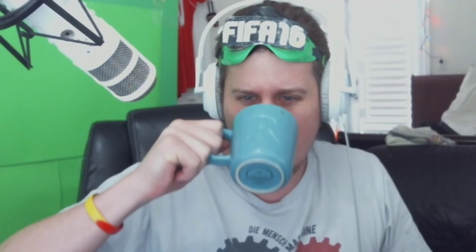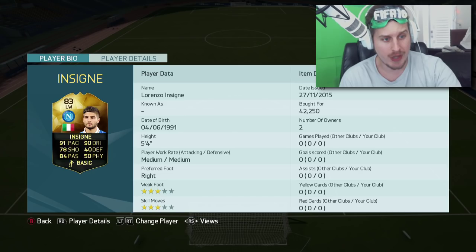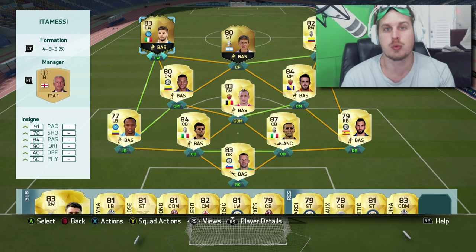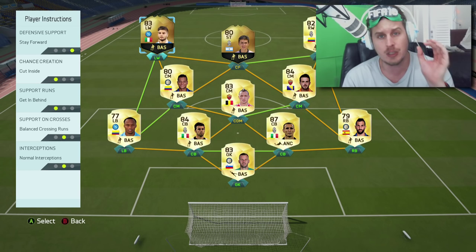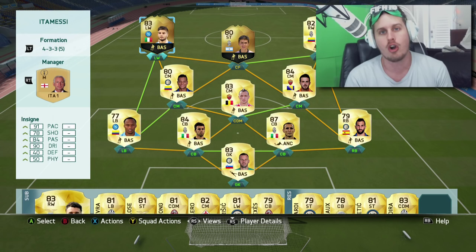He's 5'4, has a low center of gravity, and the only thing wrong with this card is that he's only got 39 strength — but that shouldn't matter. He goes for 42K, so he's very affordable. We've thrown him into this 4-3-3, false 9 formation. I've got a custom instruction set on him — I'm gonna try and force him into the middle of the pitch: chance creation cut inside, supporting run on get in behind, and stay forward as defensive support.